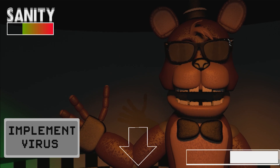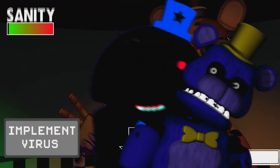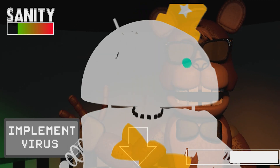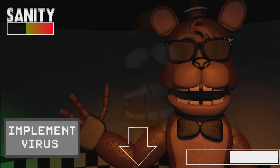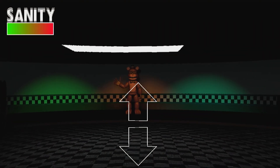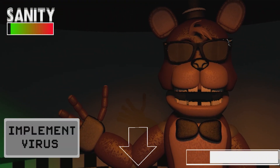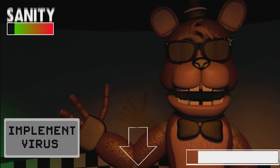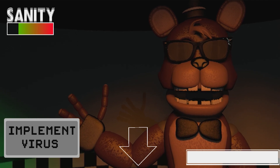It seems like the longer I'm here — oh, no, no, no, no, no, no. I'm stunlocked. This thing — okay. Oh no, no, no, no. This thing is popping up again. Calm down. I have no idea what's going on. I'm literally just winging this. I don't know what they want me to do, but I'm just going to implement the virus. It seems like all that matters is my sanity, so — okay. Night 5.